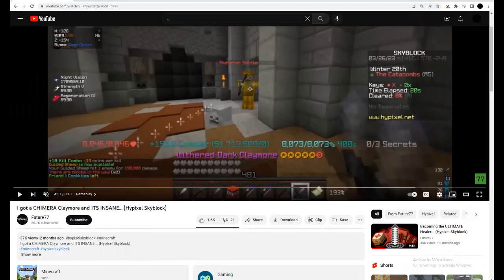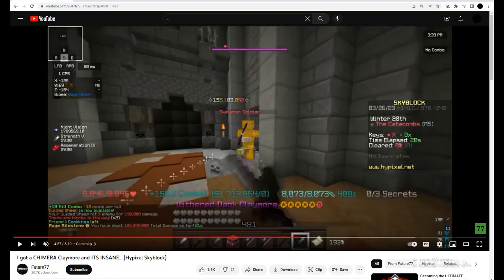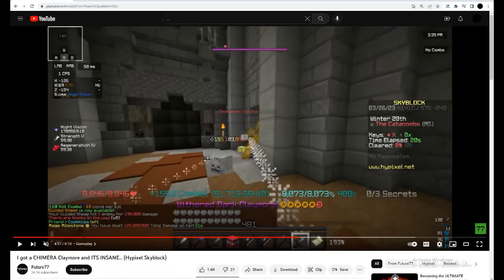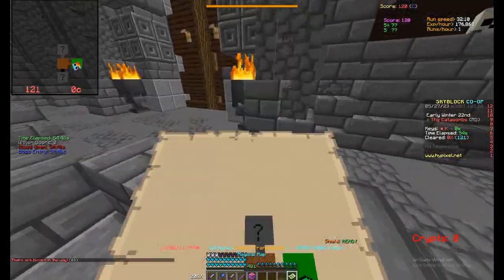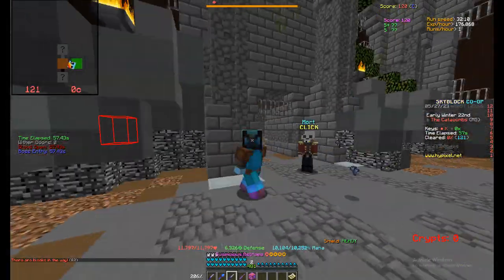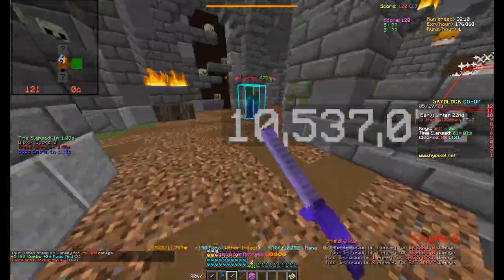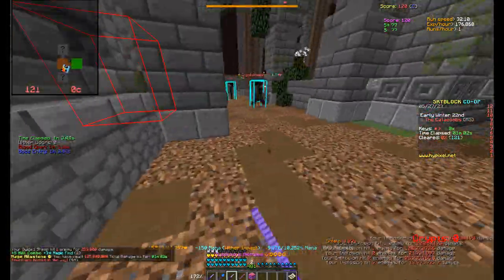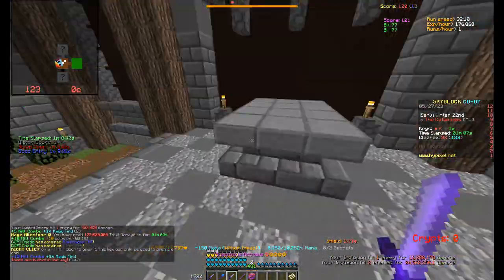Future77 did a Chimera Claymore test and I think he has a Chimera 4 with tier 6 enchants, and he does 155mm — so I'm doing more than double his damage. I am kind of level 50 though, so there is that difference. But in terms of Dark Claymore being completely better than Giant Sword, it's not that much better.